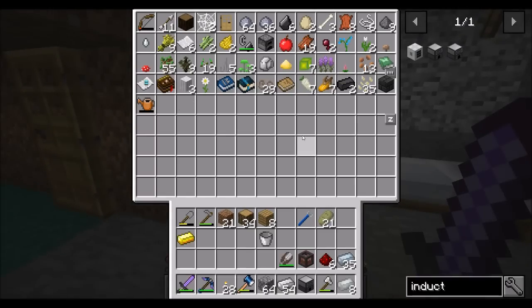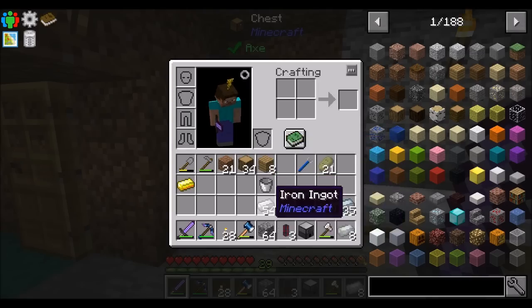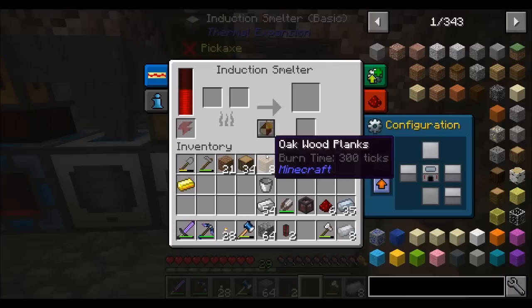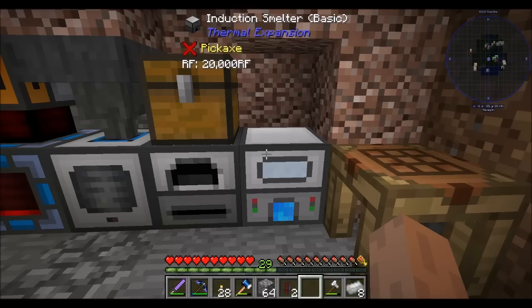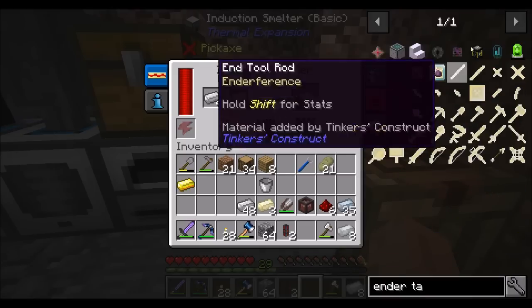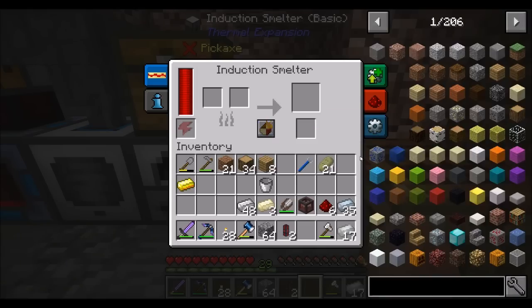Induction smelter — nice! Now that we've got an induction smelter, we can start making invar a little bit easier than we have in the past. So if we want to make more invar: one, two, three, four, five, six iron; one, two, three nickel. Boom — and it'll just start smelting it up right away. That uses 20 RF a tick. We can upgrade this machine too, but for now we don't want to because that's going to cost more power. Out of curiosity, we should have ender tanks we can make — we need an ender pearl or two and also blaze rods, which I don't think we've gotten any of. But we might want to get an ender tank and a pump going to get power.